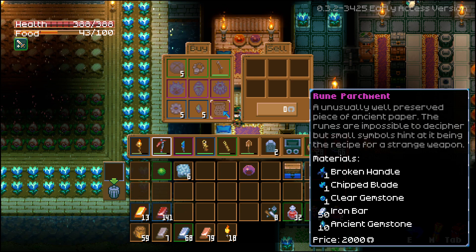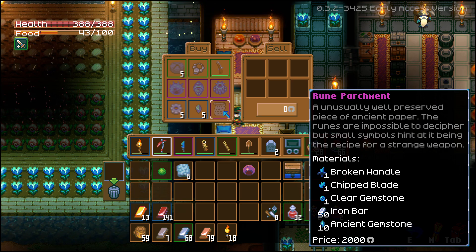The recipe calls for: one broken handle, one chipped blade, one clear gemstone, 50 iron bars, ancient gemstones, and 2,000 in-game currency. What could this make? I'll tell you — it makes a legendary weapon called the Runesong.